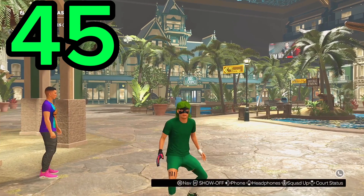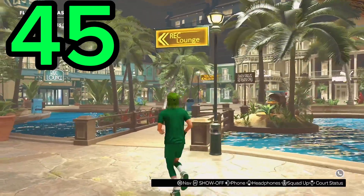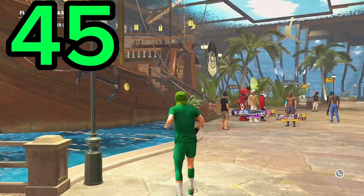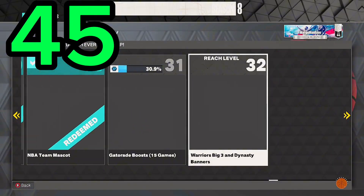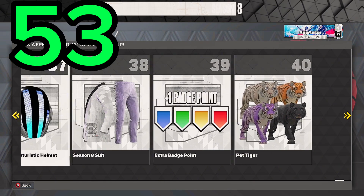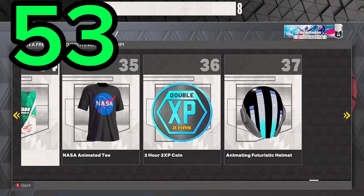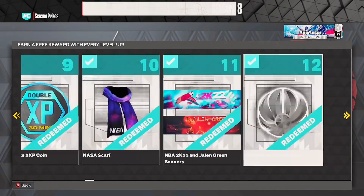Now that you're at 45, in order to get to 53 badge points you have to have hit level 39 eight times. This is season eight, so if you hit level 39 eight times you would end up receiving 53 shooting badge points. And that's how you get 53 shooting badges in NBA 2K23.